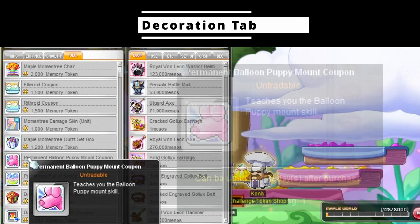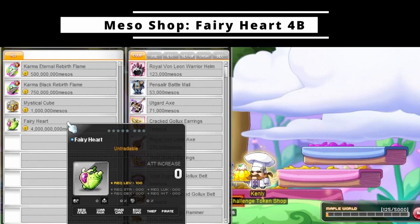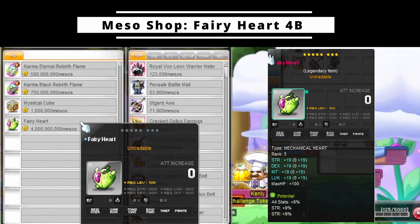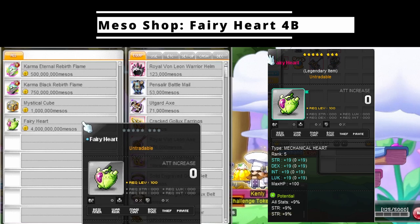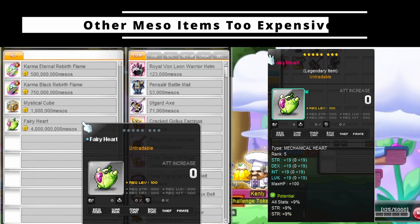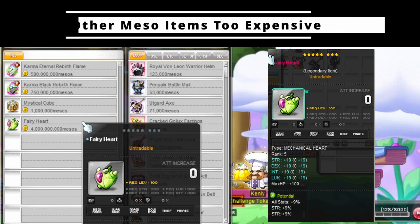Next, head over to Lip to access the meso coin shop, which sees the return of the fairy heart — albeit quadrupled in price. It is still worth buying on your main because its item level is 100, the cutoff for the next tier of potential on items, providing easy access to an additional 3 lines of stat. However, it's a bit costly for mules unless you are progressing past Lomien. The fairy heart is really the only item of note in the meso coin shop — the other items are just too expensive.